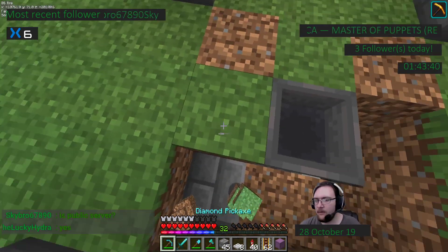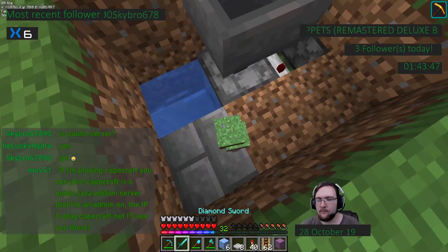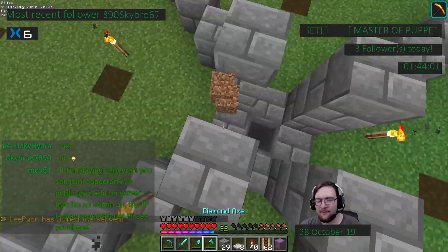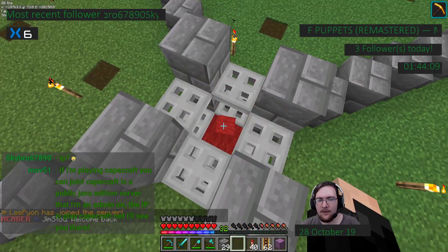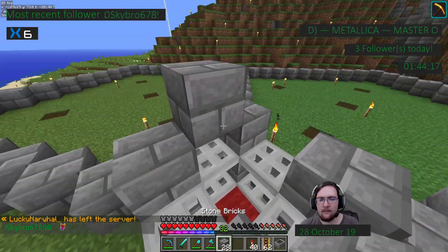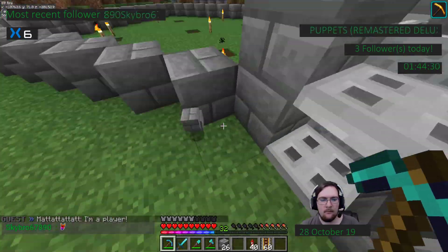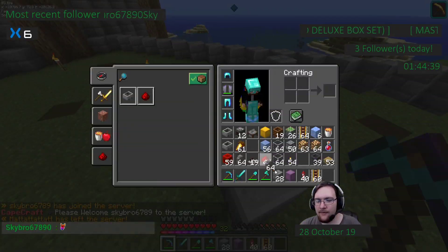Now we get to do the same deal here — break these. That needs fixed, it's going the wrong direction. Is it a public server? Yes — CapeCraft. There we go. Mix It Up has this awesome feature where I don't actually have to type out my commands — I can just press a button and it runs the command. Before I would have to type it out myself and it was horrible. Now we need to go around and place walls.